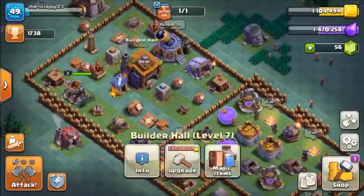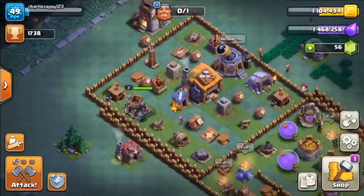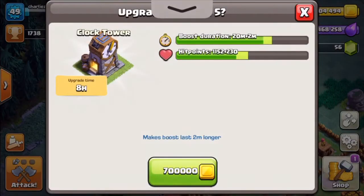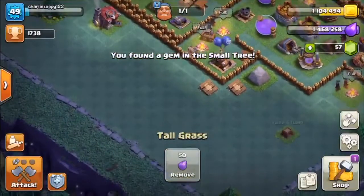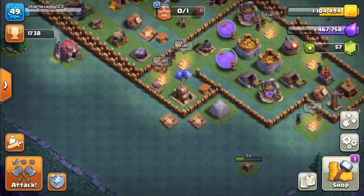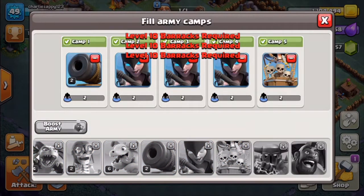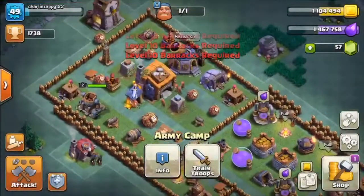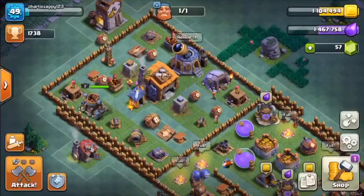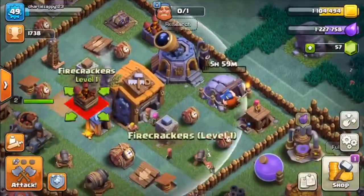I think I'm gonna get the lab because yeah - it's Builder Hall 7. Clock tower level four - if I upgrade it I get 22 minutes on that. I have the Dropship which is cool - I use that because it's actually pretty effective with the bats and stuff. I'm gonna upgrade that soon, probably try to get it to level four at least. So yeah, I'm gonna upgrade it now actually.